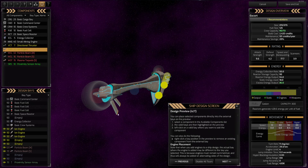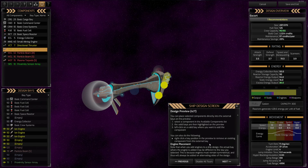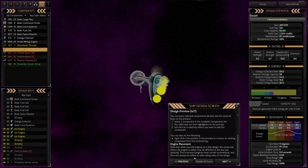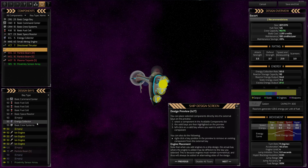You can right-click a bay position in the preview to remove an existing component. Engine placement: when you add engines to a ship design, the actual bay where the engine is added may be different from the bay you selected. This is because engines must remain symmetrical, so they will always be added on alternating sides of the design. So when I added that engine and they all moved down to the bottom, I thought I'd messed something up - but it has to remain symmetrical.